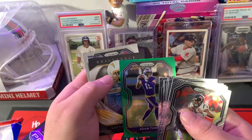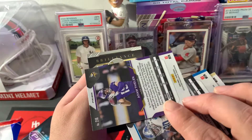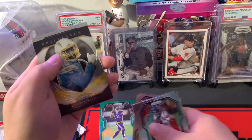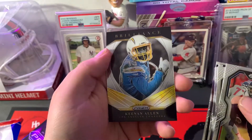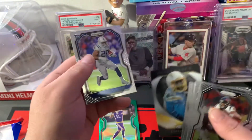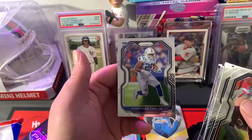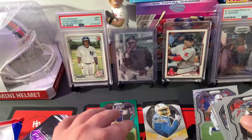So there is a rookie — is it going to be Eason? Green Thielen, not numbered. And a Keenan Allen Brilliance insert. Our rookie is Jonathan Taylor. That's not a terrible one — Jonathan Taylor rookie card and a green Thielen. Make sure we didn't miss anything.